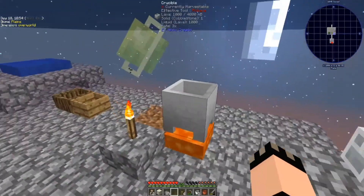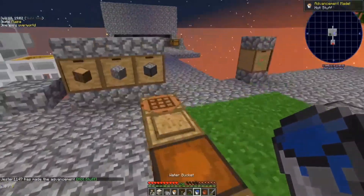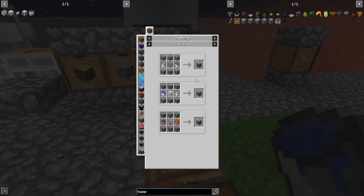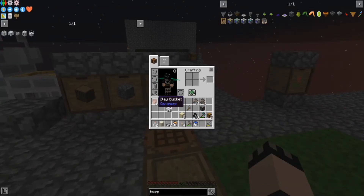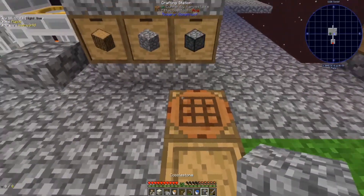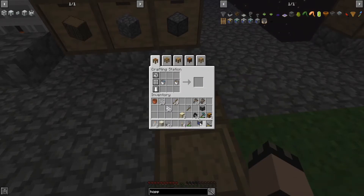One for you, one for you. The next thing is a cobblestone generator - six pieces of cobblestone, some glass, a bucket of water, and a bucket of lava will get you squared away. You can use the clay buckets - even on the lava side, so yes you can use clay buckets, you don't have to go to the iron bucket like I did. One, two, three, four, five, six - just like that, we now have a cobblestone generator.